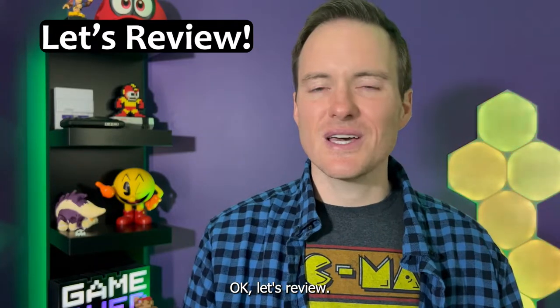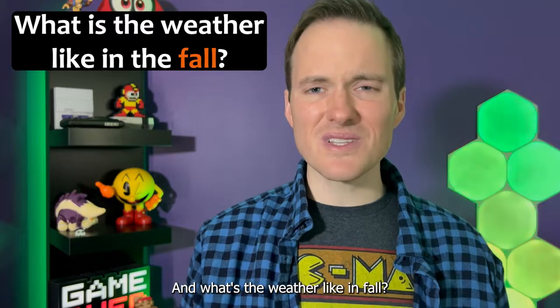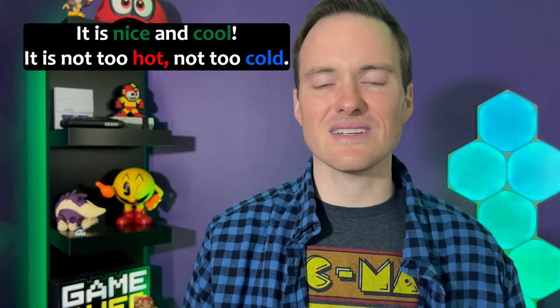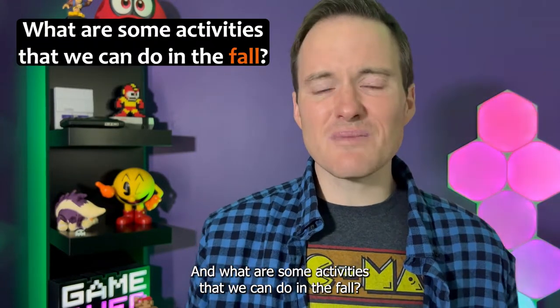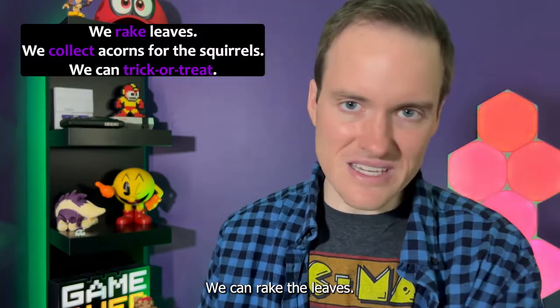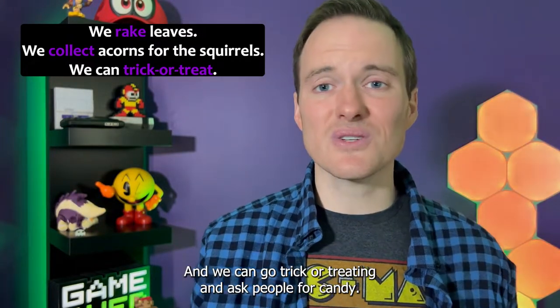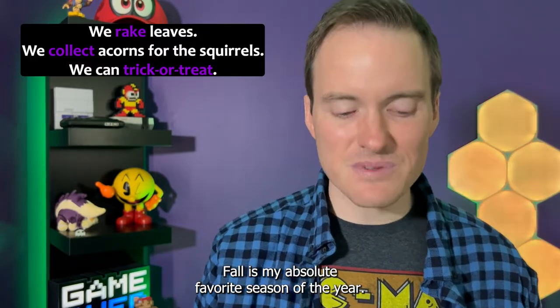Okay, let's review. Do you remember the name of this season? That's right, it's fall or autumn. And what's the weather like in fall? That's right, it's perfect — everything is nice and cool outside, not too hot, not too cold. What three months fall mostly in fall? September, October, and November. And what are some activities that we can do in the fall? We can rake the leaves. We can collect acorns for the squirrels. And we can go trick-or-treating and ask people for candy.